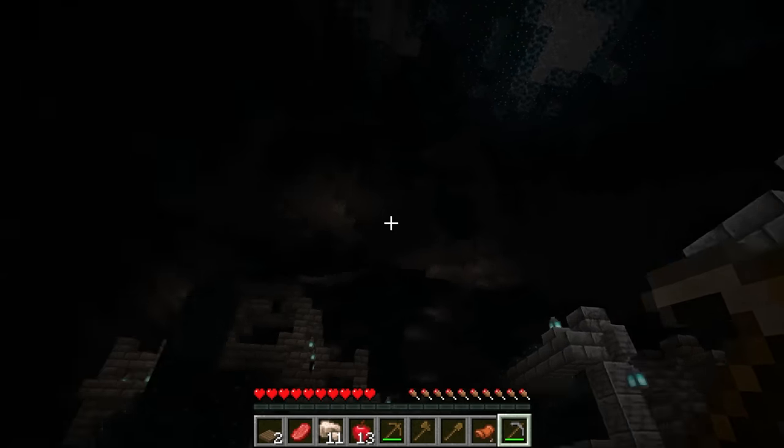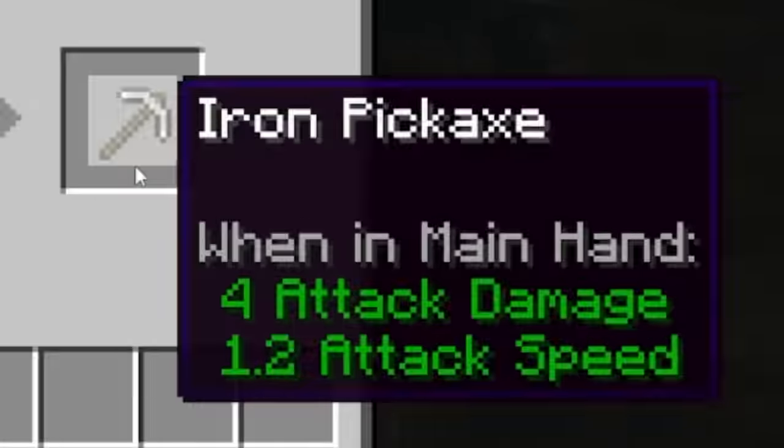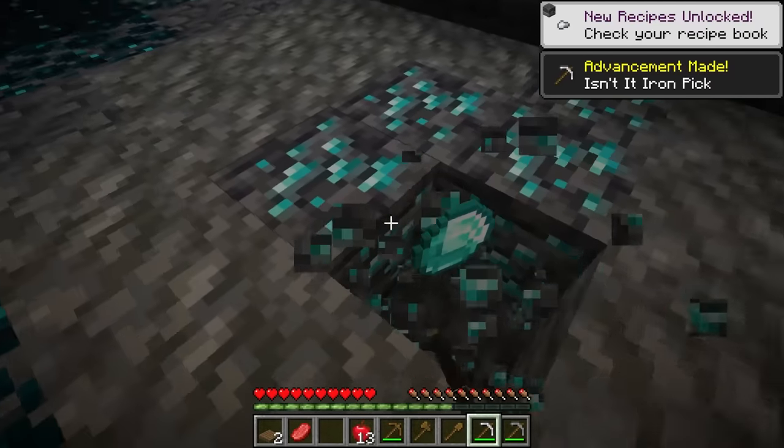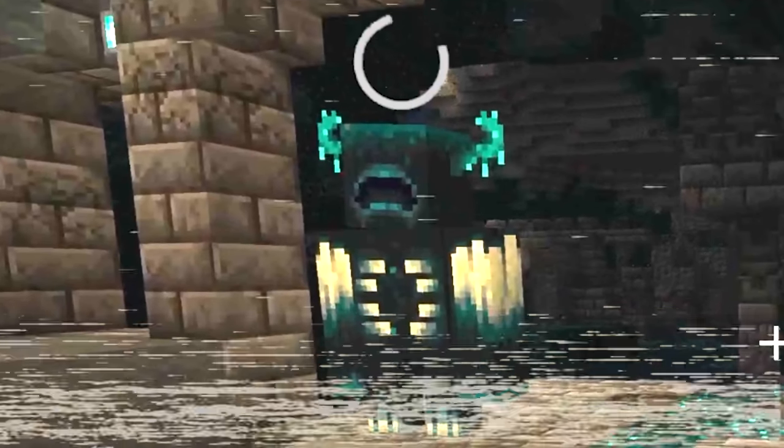But how are they gonna smelt that iron ore? Well, more cobblestone is just pooped from the sky. So they craft a furnace, make an iron pickaxe, and then they conveniently find diamonds. They leave the ancient city, and on their way out, they walk right past a warden. And it just stands there.